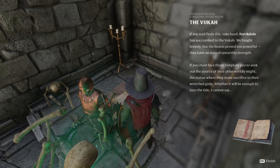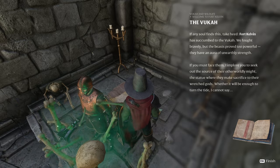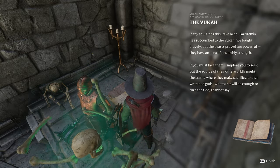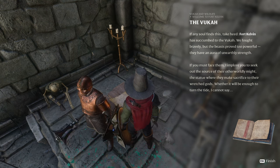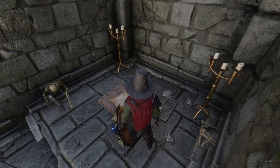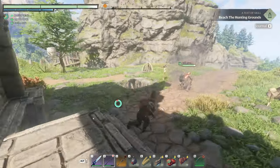We fought bravely, but the beasts proved too powerful. They have an aura of unearthly strength. If you must face them, I implore you to seek out the source of their otherworldly might — the statue where they make a sacrifice to their wretched gods. Where it will be enough to turn the tide, I cannot say. Well, interesting. Okay — that's the VUCA. Alright, it looks like we continue onward.